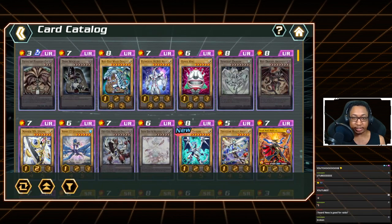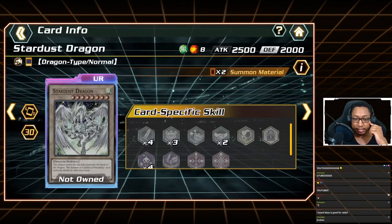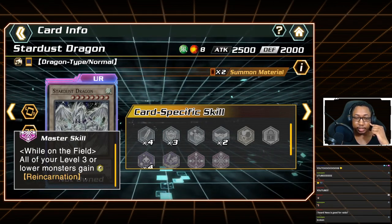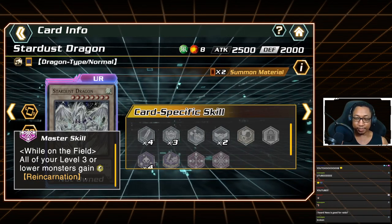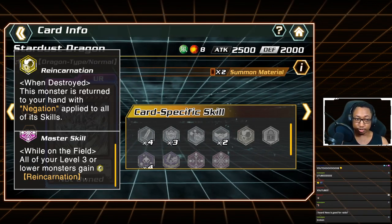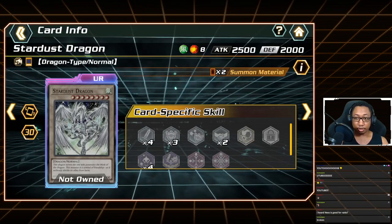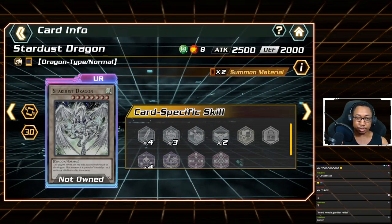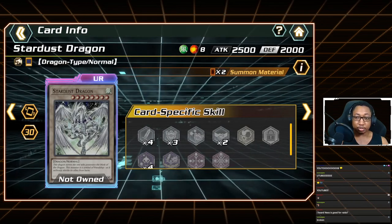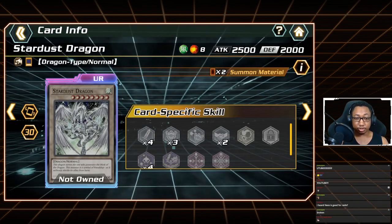Stardust Dragon is a very popular ace monster. Its master skill reads: 'While on the field, all of your level 3 or lower monsters gain Reincarnation.' Reincarnation means when destroyed, that monster returns to your hand with negation applied to all its skills. This lets you put up defense in the early game without wasting resources, so you can use those monsters as tribute or synchro material for Stardust later.